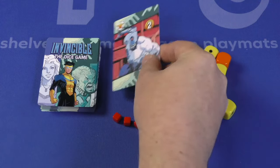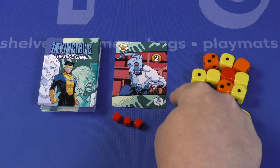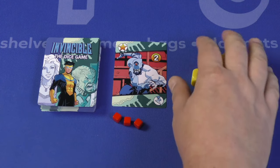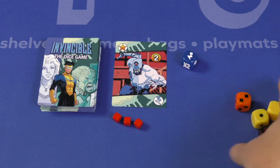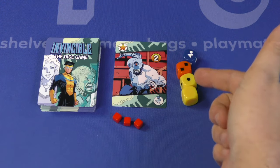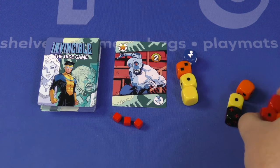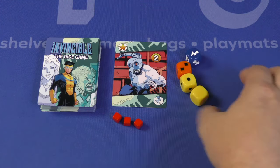So you'll turn over the top card of the deck on your turn. This guy's worth one point and takes two hits to defeat. If I don't defeat him, I'll lose an energy. I always roll the blue die, and then I can roll up to three dice of my choice. You might wonder why I'm rolling these garbage dice — because if I roll the better dice later on, there might be a harder enemy.